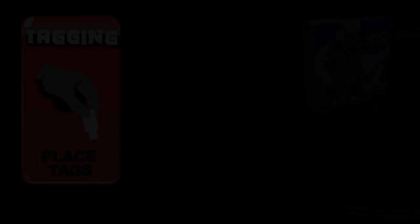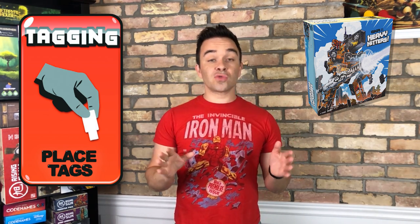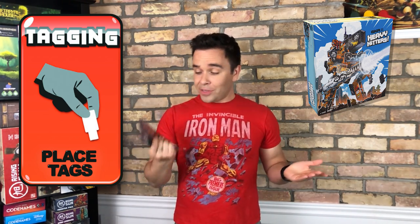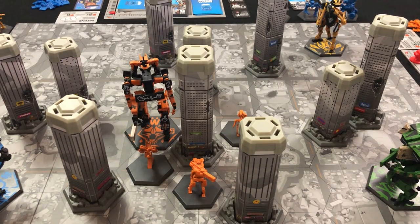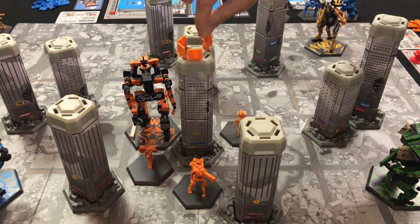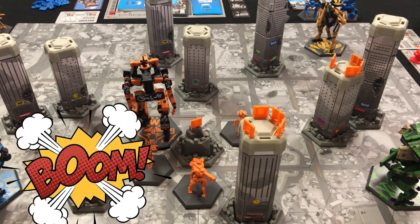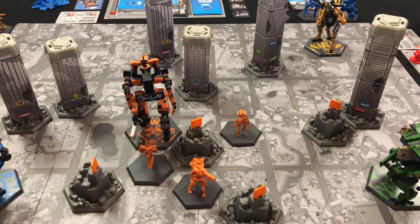Now that the battle is resolved, we move on to the tagging phase. Tagging is the part of the game where you get to put these little smiley faces — representing advertising billboards for your sponsors — into the slots at the top of buildings. You earn a sponsor card for doing so, and if you manage to get four tags on a single building before anyone else, you get to demolish that building. Demolish four buildings and you win. Instantly.